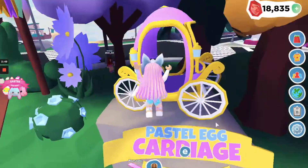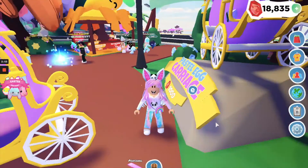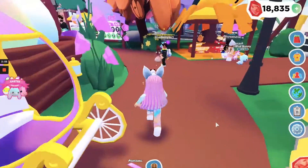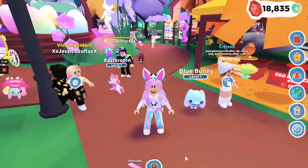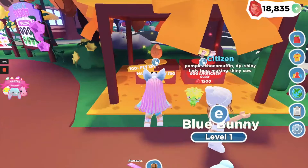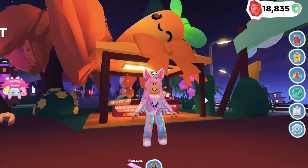You can go inside the carriage — it looks really cool! I love the pastel color, very Easter-themed. Let's keep going — oh, blue bunny! I just want so many pets. Somebody got the dandelion pet that was on Twitter — there's just so much!